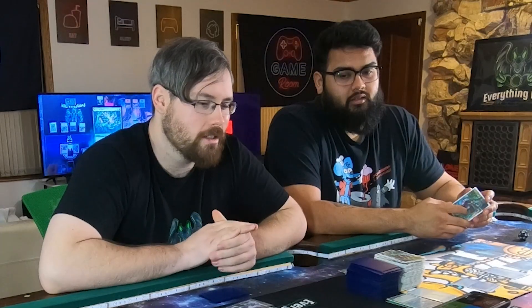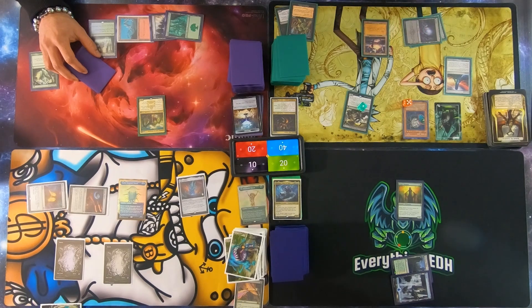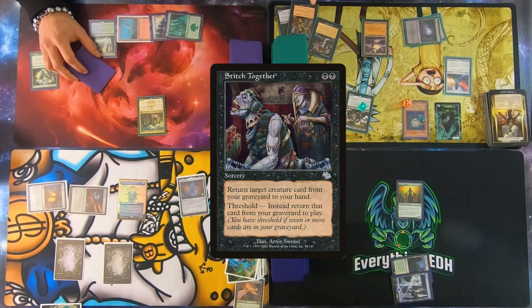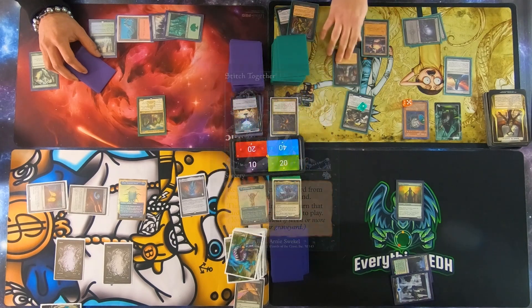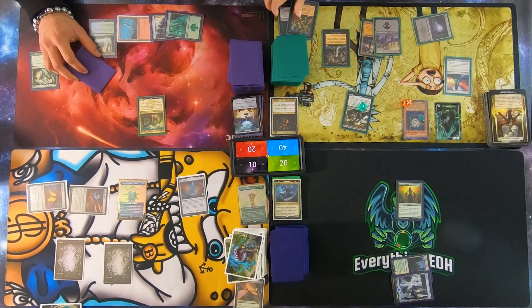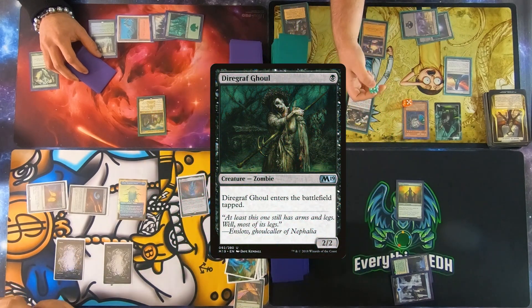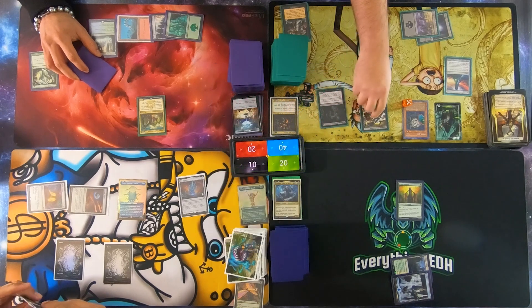You already drew for turn. You didn't even untap! He's just so excited about his schemes. You already played your land. I'm going to tap two to play Stitch Together — return target creature card from your graveyard to your hand. You have black, blue, red floating — so now you have blue and red, basically two colorless. Play that. This gets another token.